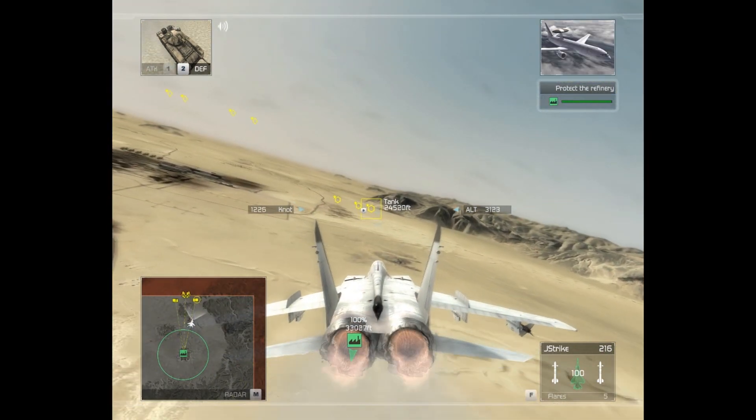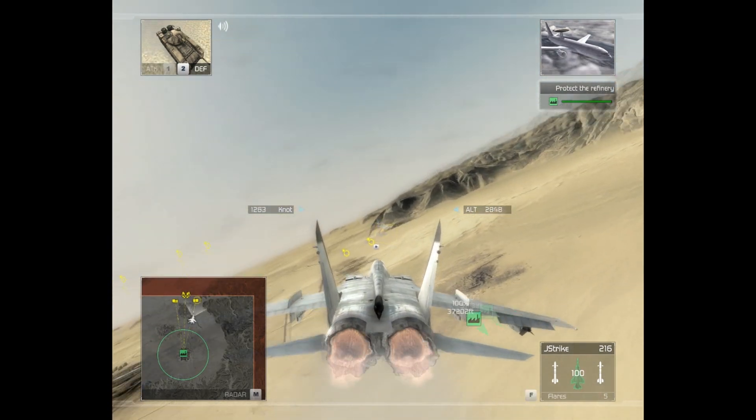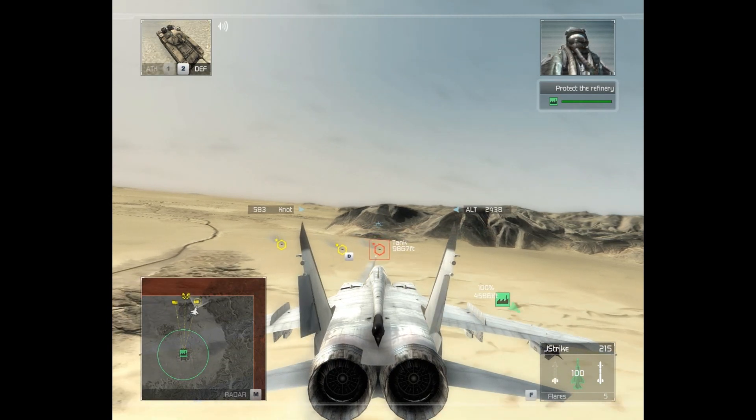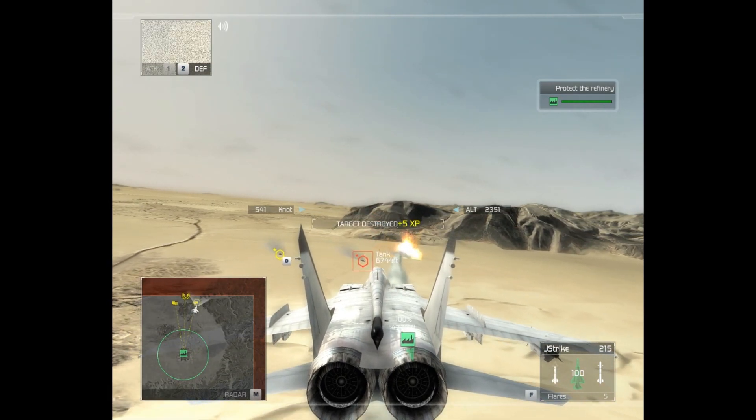Reaper flight, this is Oracle. Enemy attack helicopters are inbound on the refinery. They're supporting the ground attack. Copy, Oracle. Engaging the helos. Direct hit on the target. That one's finished.